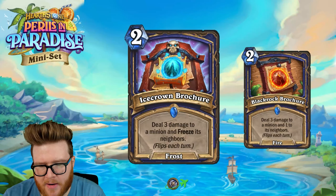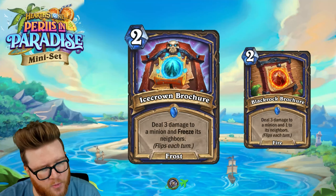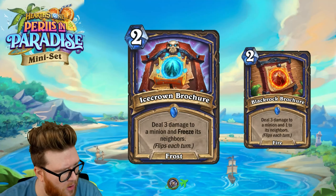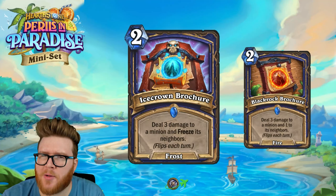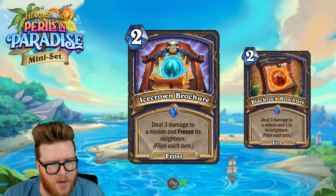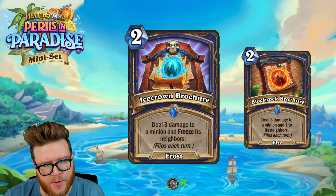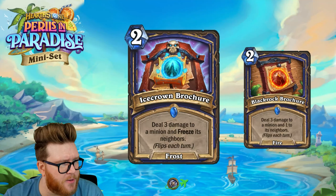We're back with more Perils in Paradise mini-set cards to review. Today we've got Shaman, Warrior, and a couple of Hunter cards, and I think they're a little better on average than what we saw yesterday. Let's kick things off with the Shaman stuff and the new brochure — much like the Druid one we saw yesterday.